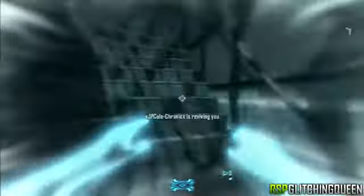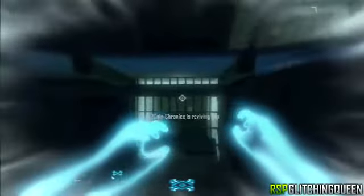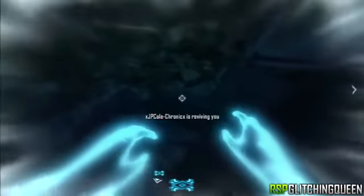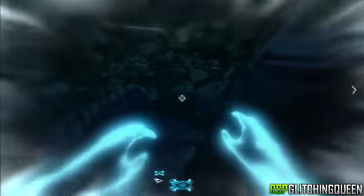Now I will warn you, this glitch is very, very challenging and hard to do, but it can be done, so go out there and give it a shot. From here you want to face these gel cells right here. I always put my crosshairs on the ground right here because I know that when I jump, I'll just jump straight up and do the climb method.